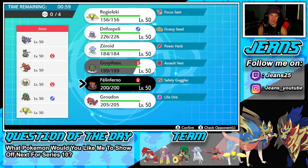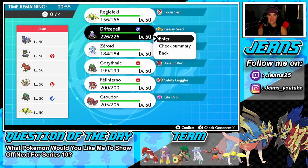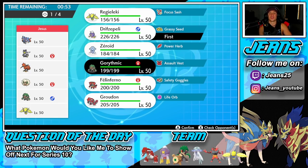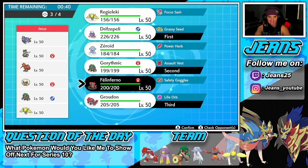Groudon is more of a back-end Pokemon on this team, so I want to lead Drifblim and Rillaboom. If they lead Zacian, I can throw a burn on it right away — they have a lot of physical attackers I can burn. I'll bring Groudon in the back end with Incineroar as our fourth. That should work really well.